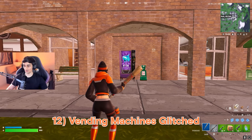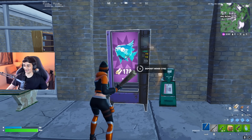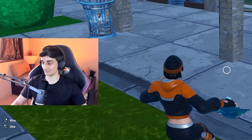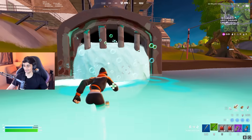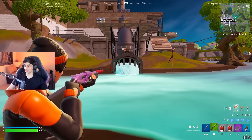Are the vending machines glitched, or was it always like this? Because there are some items that cost the same — the Slurpfish costs 170 metal and also 170 wood. Of course it makes sense to use wood instead of metal, but I don't know if that's a glitch. Also, can we still hide in the OG Slurpy Swamp water? We can — this is from an opponent's POV.